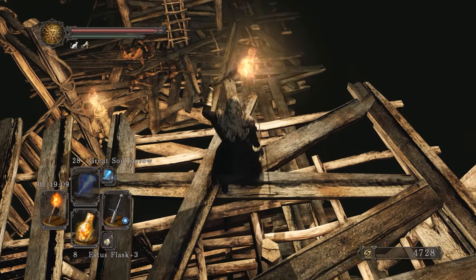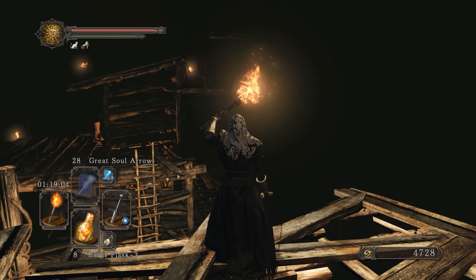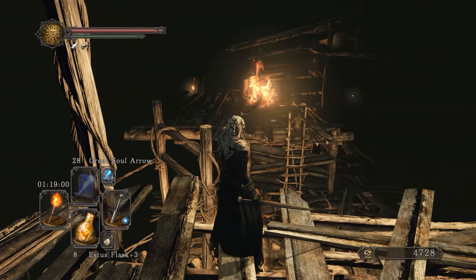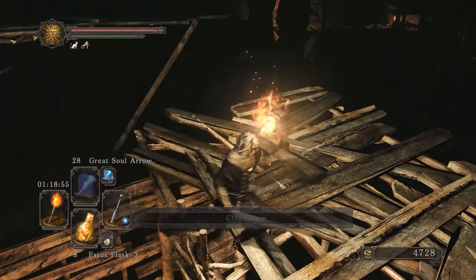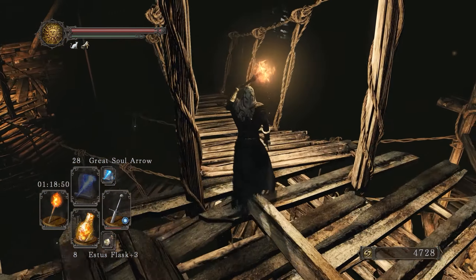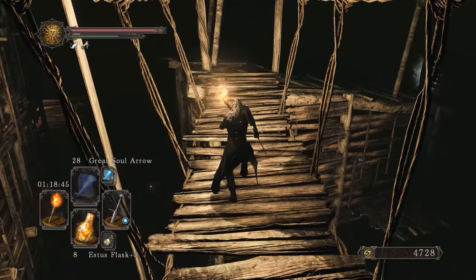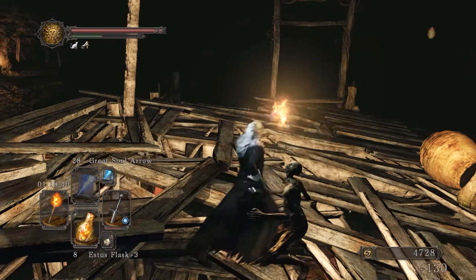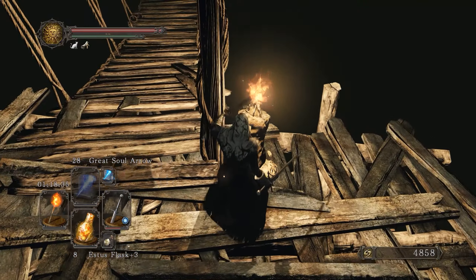Over there is a path — I always forget how to get over there, but I think this is the correct way. We also forgot to loot that guy but they don't drop anything useful. Over there is the path of the one — this is the path you want to take to proceed through the level. The lit torches serve as a nice way to know if you've been to a place — like a secondary function, marking your progress.